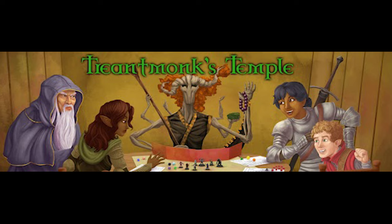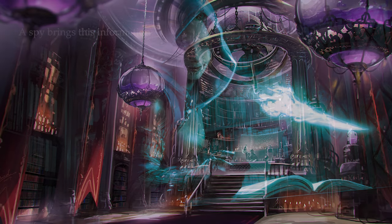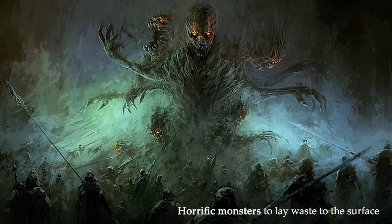It's time to set the stage. With precious little time to spare, a brave spy has risked his life to bring our heroes the following information: a deep dragon hoards knowledge in a cruel and dangerous Underdark laboratory. There it has made a discovery of terrible significance and plans to trade this secret to a drow matron intent on using it to make war on the surface—a war the surface will not win. The secret: a means to corrupt nature into horrific monsters, powerful and numerous enough to lay waste to any realm their commanders please.